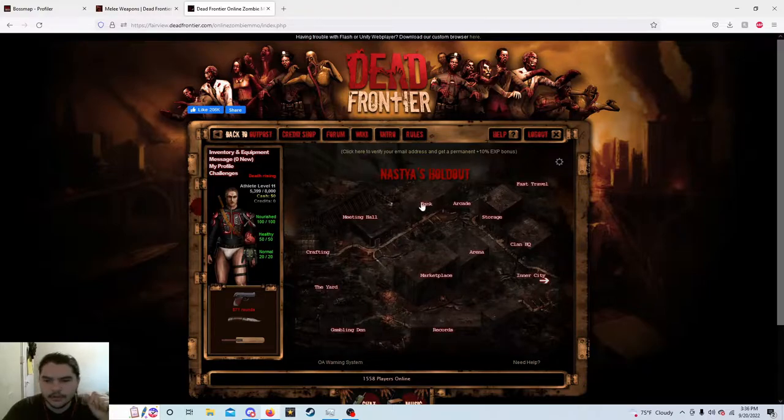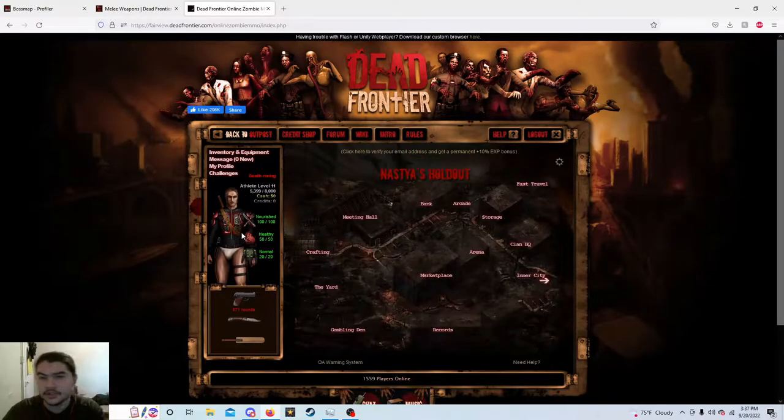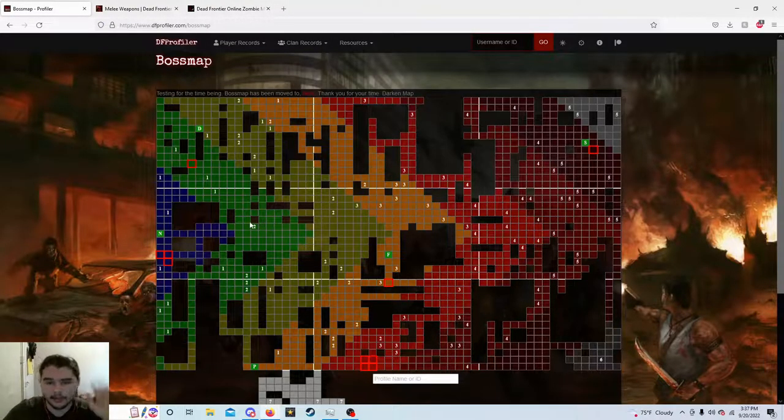We're doing okay so far. I got about 17k in the bank, and of course last video, as you can see, we looted a gorgeous piece of resistance — red sports armor. Today what we're going to do is we're going to be looting. We're going to be going to this green zone here.